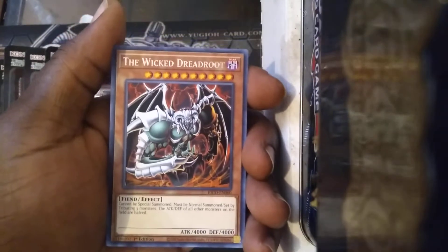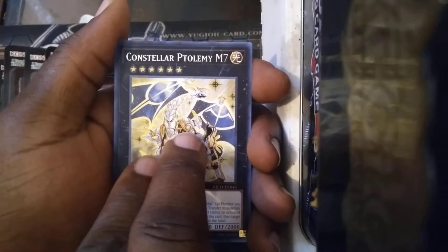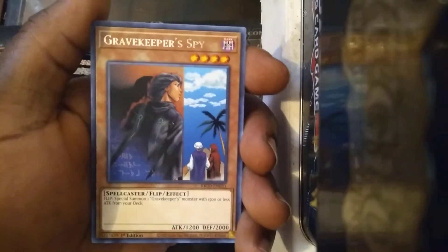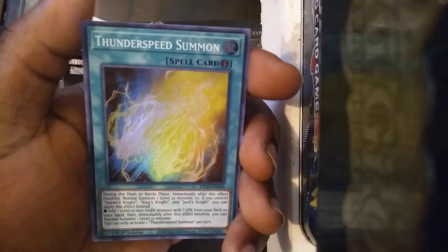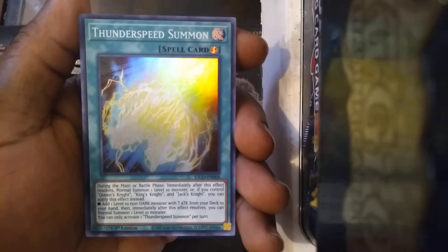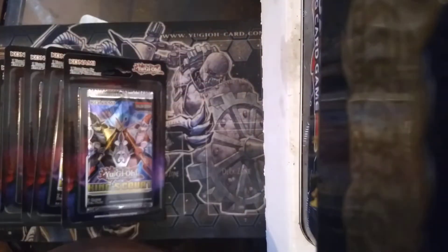Got Rescue Rabbit. The Wicked Dreadroot again. Constellar Ptolemy M7. Stardust Zhao Long. Gravekeeper Spy — got some Gravekeepers in there. Rhoda. And Thunder Speed Summon. For a second I thought that was Lightning Vortex — I was about to lose my shit. I believe there actually is a Lightning Vortex in this set, so who knows, we might actually pull one today.